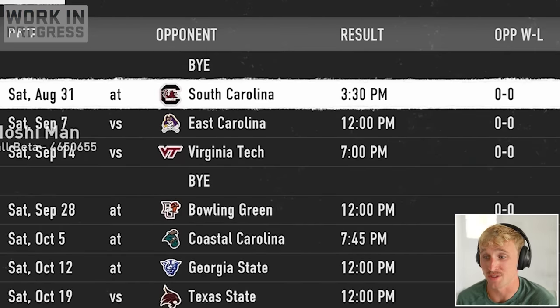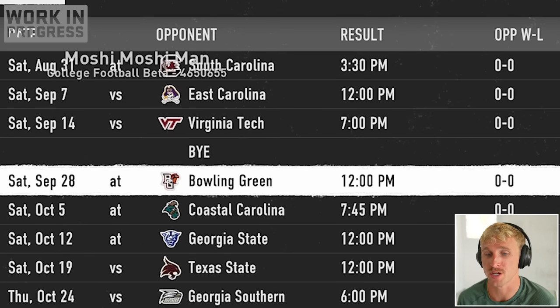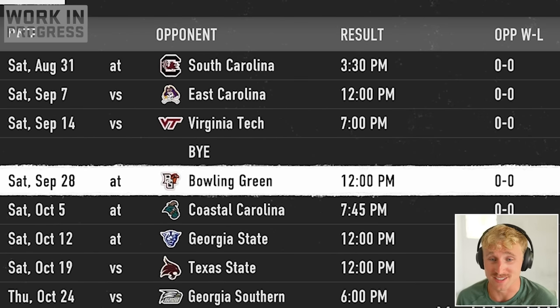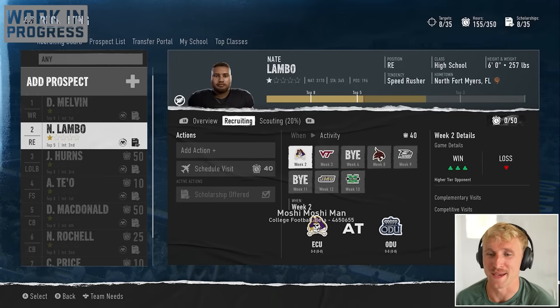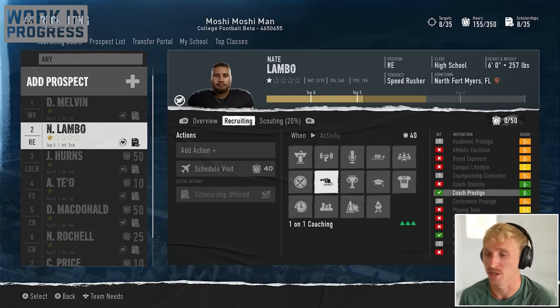Take a look at our schedule. Game one is South Carolina — that's going to be tough. Then we've got ECU, Virginia Tech, Bowling Green, Coastal Carolina, Georgia State, Texas State, Georgia Southern, App State, James Madison, Marshall, and Arkansas State. It's a relatively easy schedule, but we suck. I'm going to send the house at Jason Hearns — I really like him. I'm going to have Nate Lambeau visit during ECU week at home, and I like our odds of beating ECU a lot better than South Carolina.